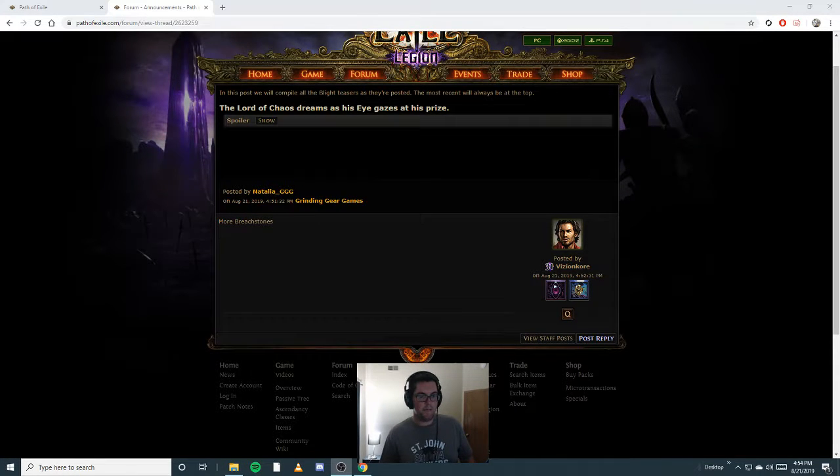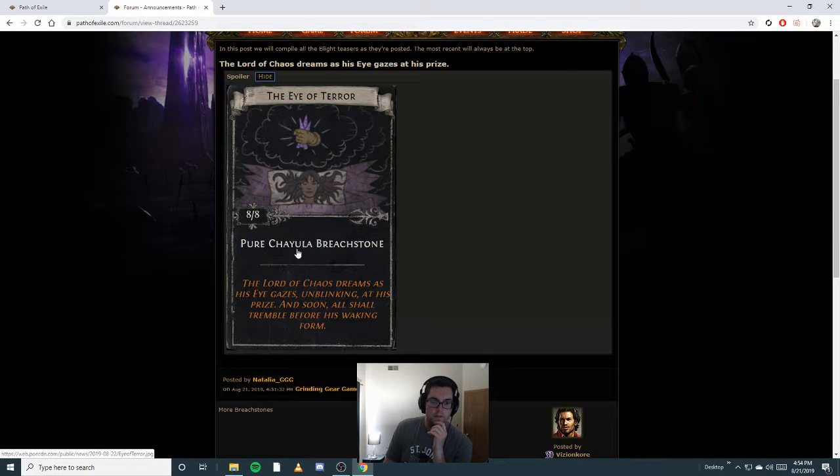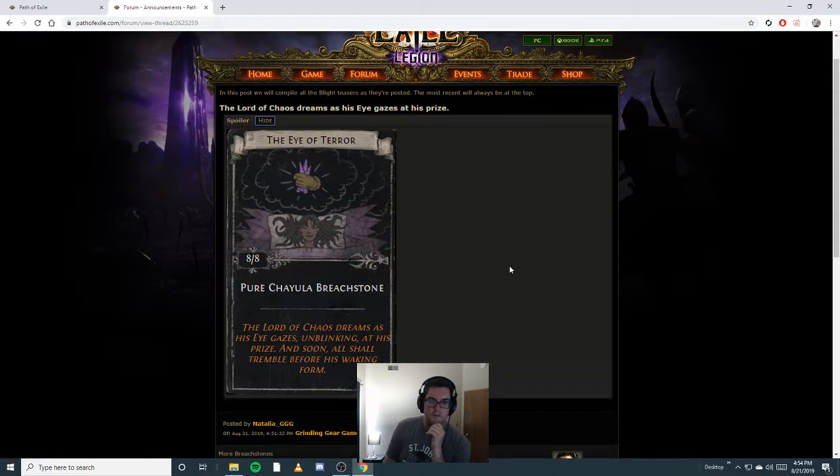Yo, what's up guys? I'm gonna do my Blight League thoughts, expansion, theory, whatever you want to call it. This dropped the day after, so it's been about a day since the release. At work today I watched a lot of streamers and their reactions, so I have some background going in. Eight cards will get you a pure Chaula Breachstone. These are really good for experience and loot. These cards are gonna keep a good, maybe static price, and try to lower the price of a pure Chaula. It's gonna be hard to get splinters now, so I'm all for this.